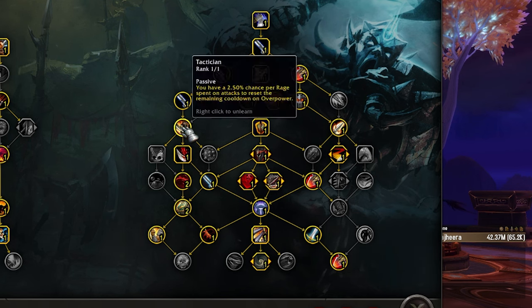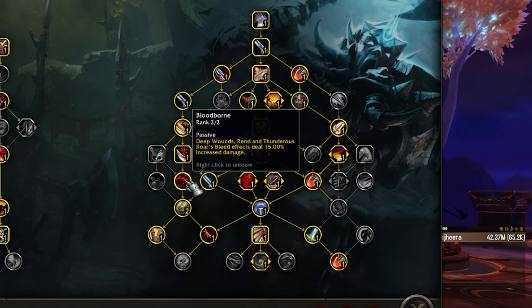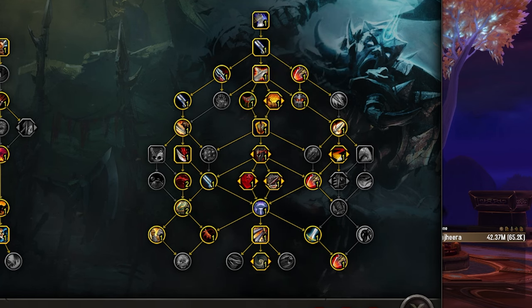All this is pretty much the same — you're coming straight down to get all these talents: Battlelord, Bloodletting of course, two points in Bloodborne, all that stuff. Taking Fueled by Violence — it does let you heal a little bit off of the damage dealt by Deep Wounds. Deep Wounds is going to be dealing a little bit of damage because it kind of got unnerfed. In the Fury Guide I discussed the way that I'm statting my character currently, and we can do a brief aside to that.